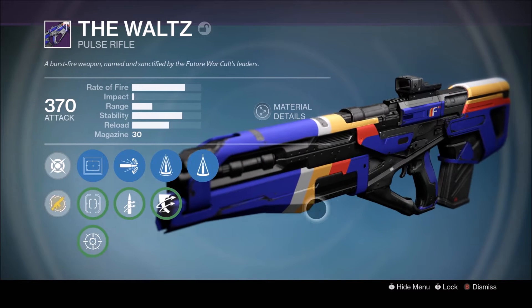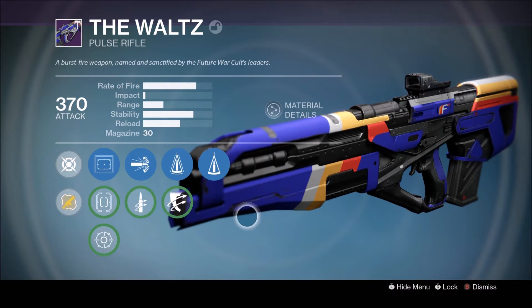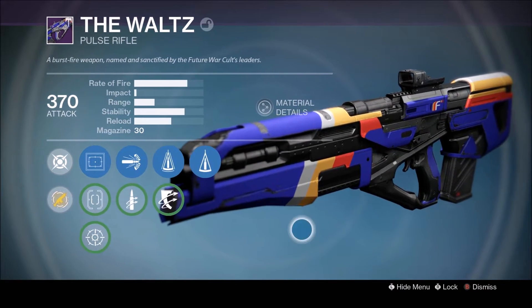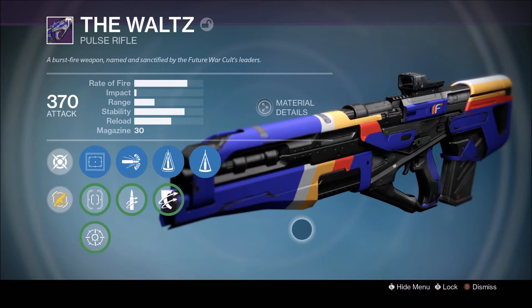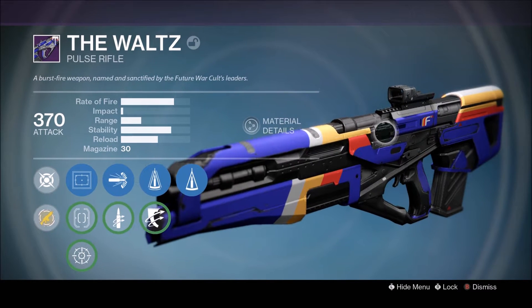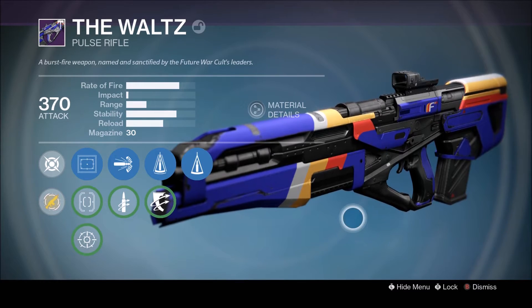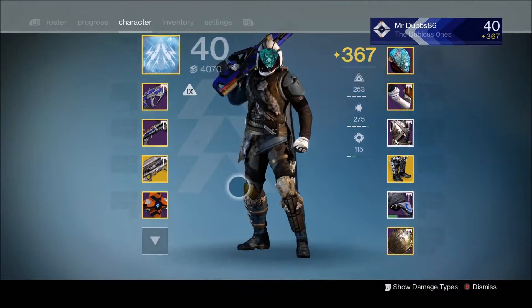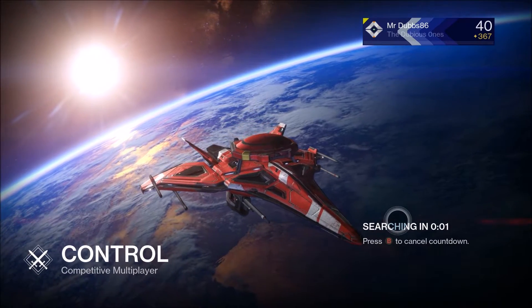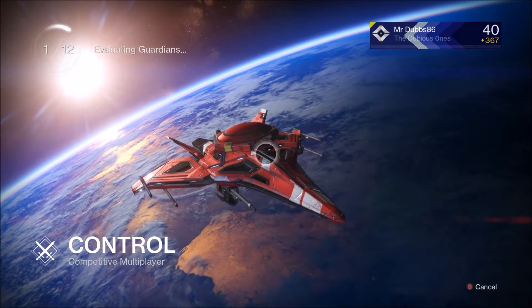The high caliber rounds make a huge difference, and the counterbalance and perfect balance really make stability very manageable. With just perfect balance alone it's just not enough for this gun, and this gun does not roll with braced frame or handling stock, so you can't get those super stability perks. This is the god roll — pretty much the best roll you can get for this gun. Let's jump into some crucible and check out this gun. Today's mode is Control — we'll see you on the other side.